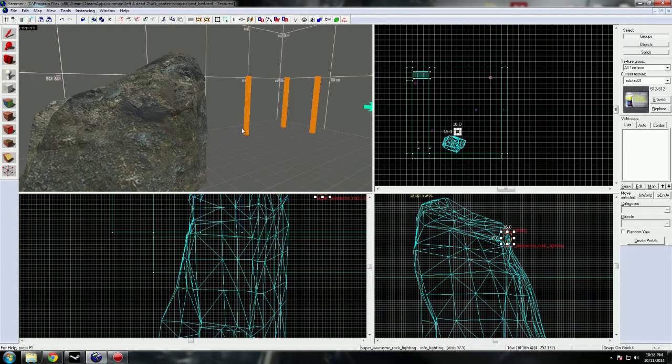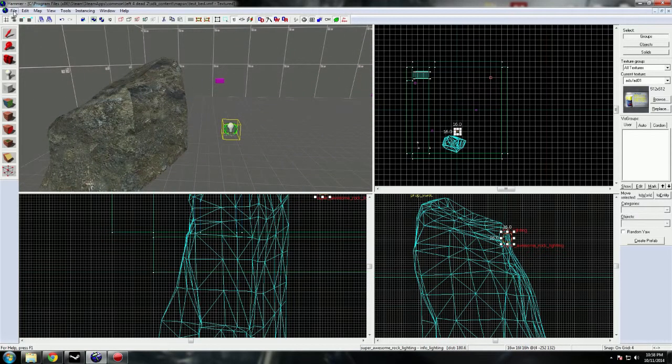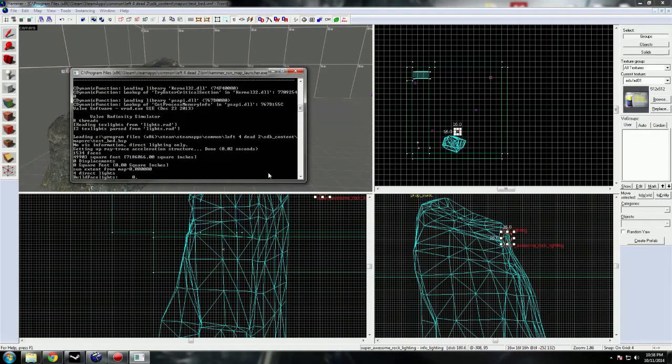Let me just move this out here. It is there. I'm gonna save, we're gonna run again, and the rock will magically be lit. It's not really magic — it's just code stuff.